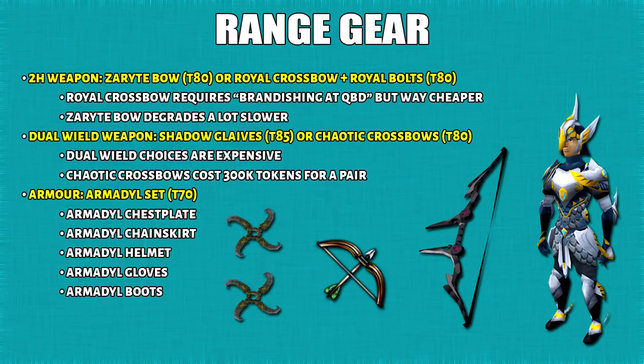Then for the range upgrades, I'm going to suggest the following: Zerite Bolt or Royal Crossbow for 2H, or for dual wield Shadow Glaive or Chaotic Crossbows plus the Armadyl set for armor. If I were to choose one weapon out of the bunch, that would be Zerite Bolt because it has a low maintenance cost and you only need to pay 8 mil for this. Royal Crossbow ingredients are also cheap, but learning how to brandish against the Queen Black Dragon can be a bit of a hassle for beginners. Since Chaotic Crossbows cost 300k Dungeoneering Tokens, that will take a few hours worth of token farming.